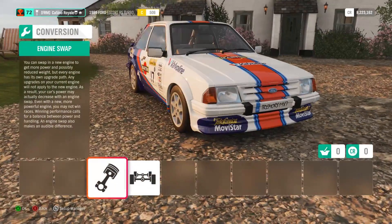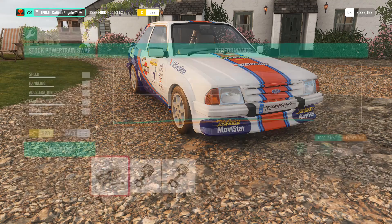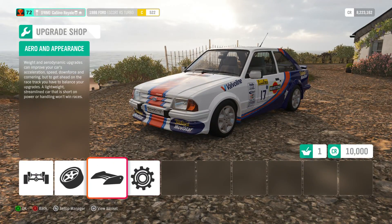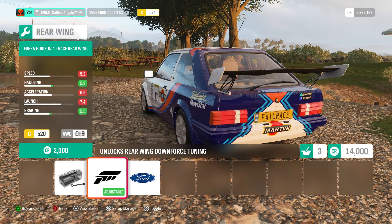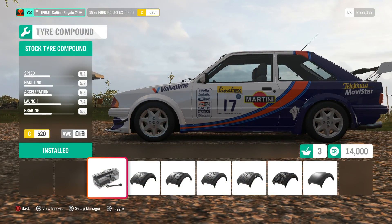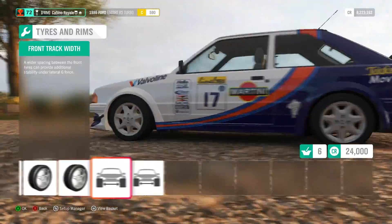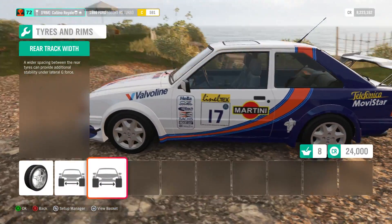I doubt the standard engine is going to get this to the top of S1 class somehow. But we will give it a try potentially. If we do need to swap, the Turbo Rally or Honda engine are our options, I think. I'm surprised no bigger engines go into this, but there we go. We want rally compound tires of course, and we want as big tires as we can get, although they're not that large on this, which is a little bit of an issue.